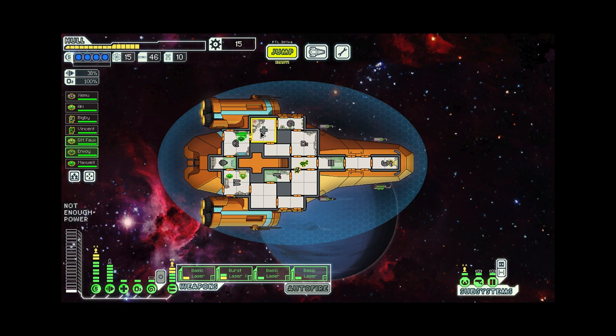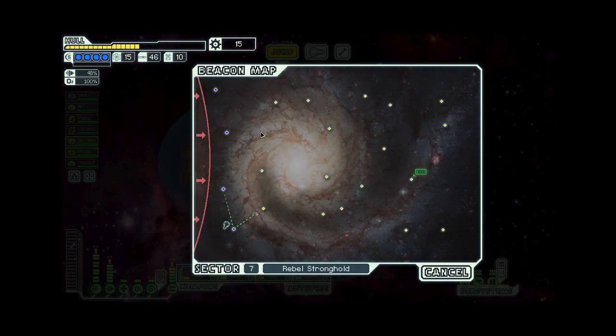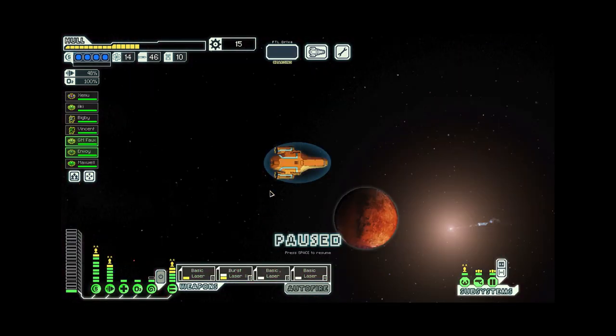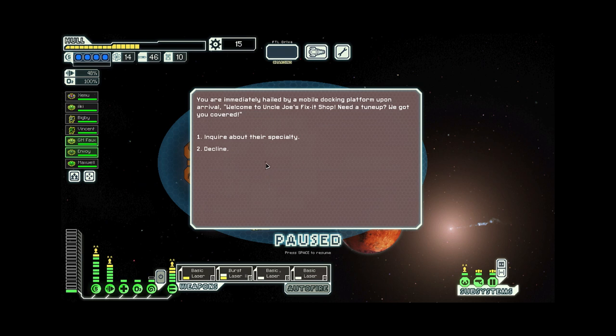With that taken care of, we can continue hopping along and try to find a store — I think that needs to be top priority. You are immediately hailed by a mobile docking platform upon arrival. Welcome to Uncle Joe's fix-it shop. Unfortunately, we don't have much scrap, but let's inquire about their specialty. They offer to upgrade your oxygen system in exchange for some scrap — we're only one scrap off. That would have been a great deal.